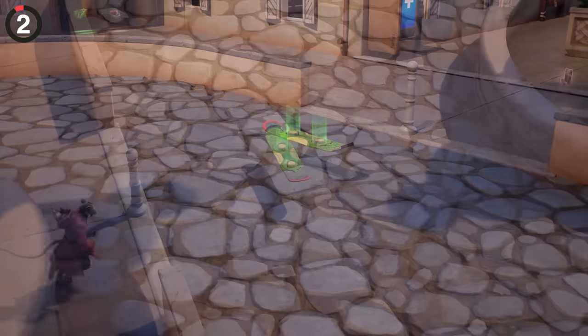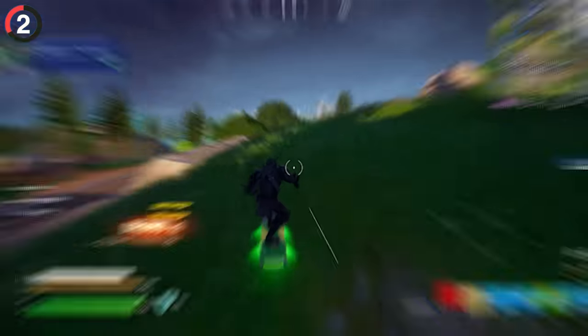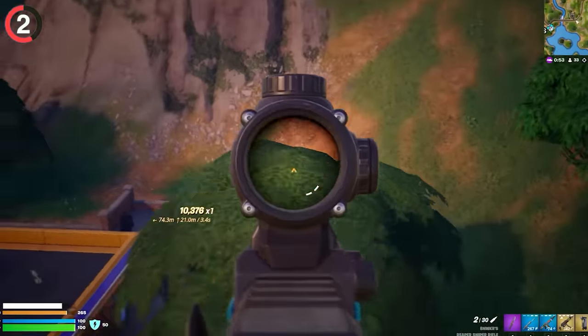Fortnite has pulled it off with the return of the Driftboard, now themed around the Ninja Turtles but working the exact same way. The only difference is they added a charge to it, so you can't drift around forever. It kind of sucks, but at least trickshot snipes are back in the game.